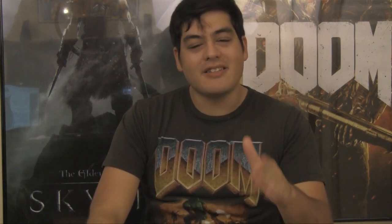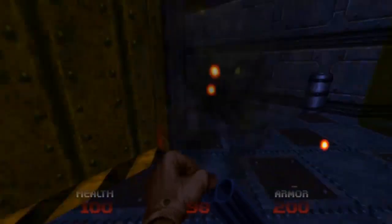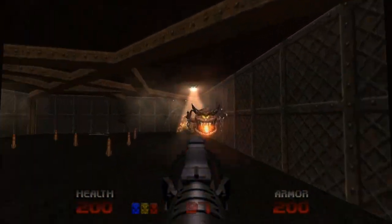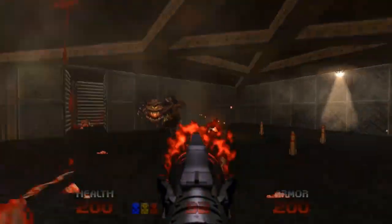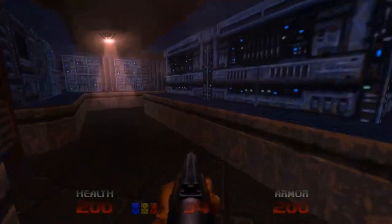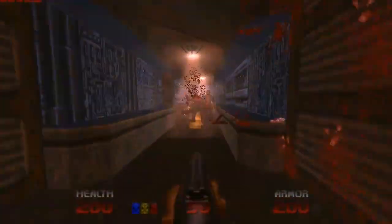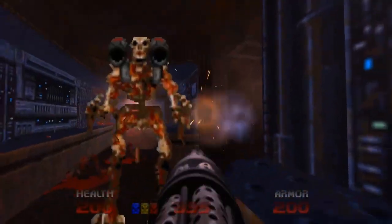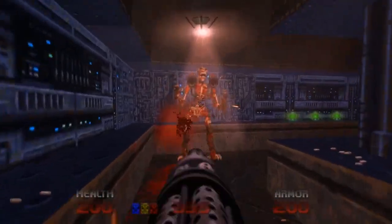Doom 64 already had great enemies, but since it was supposed to be on a cart, a number of them had to be cut. Thankfully, since we're on the PC, Sgt. Mark IV was able to put many of the cut enemies back in. For Doom 64, the enemies were redesigned to be more creepy and less campy. The imp looks suitably demonic, and the zombie men now sound quite scary. The Cacodemon is also far less cheesy, but not quite to the level of the Cacodemon in Doom 3 — it has manacles on its arms. And as is always the case, The Revenant has stolen the show yet again. This is probably the creepiest form it has ever taken; it looks like a person has been skinned alive and then had a rocket lawn chair bolted onto it. They are tough to take down and, as you would expect, are fun to fight.